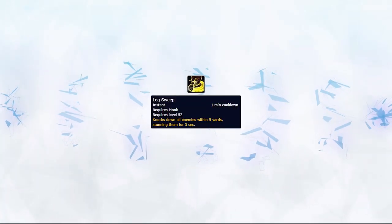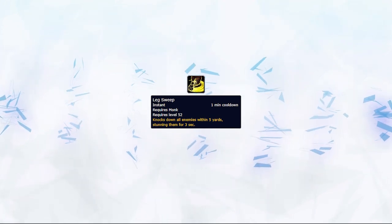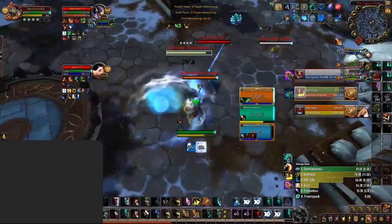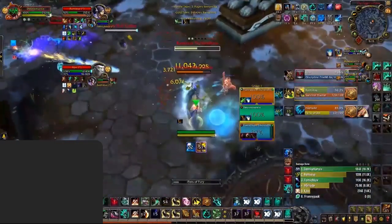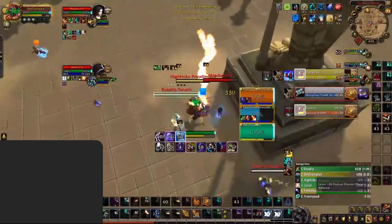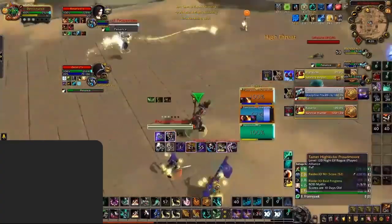Leg Sweep will be your main tool when playing aggressively, locking targets down when you have good pressure between you and your partner. You will ideally want to have your big damaging abilities ready in order to force defensive cooldowns every time you make these offensive manoeuvres. This will be great for comps where you need offensive momentum in order to win the matchup. You can also use this for defensive reasons — peeling multiple targets with a stun is an excellent way to stop them in their path and negate their pressure.